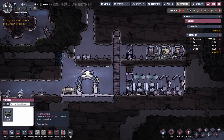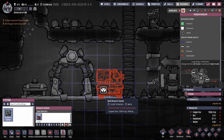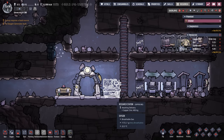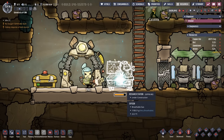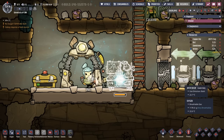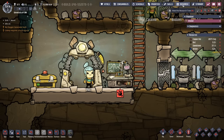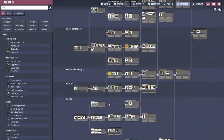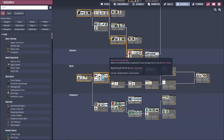Now we have access to the research station, so we're going to place it right here for a specific reason we'll get into in a minute. Because the research station required 400 kilos of material, it takes a little longer to build than some of our other buildings. But now that it's done, we have access to the research pane — and boy is there a lot of research to get to. Please don't let this overwhelm you; we're going to get to all of it.